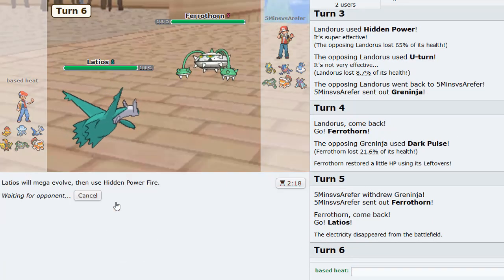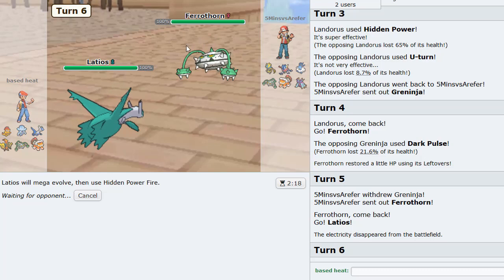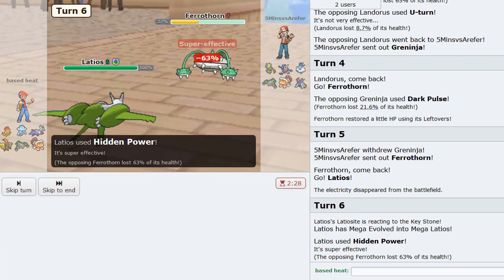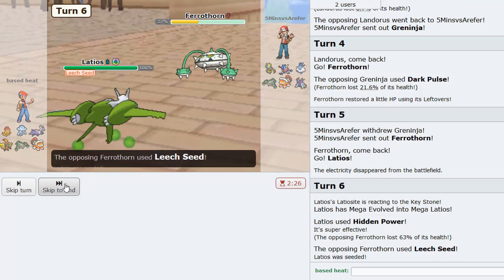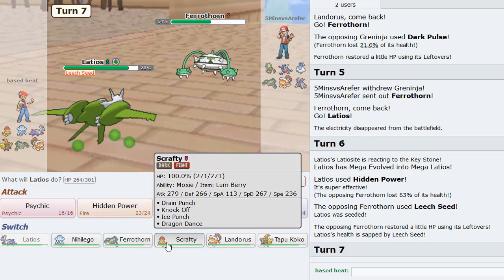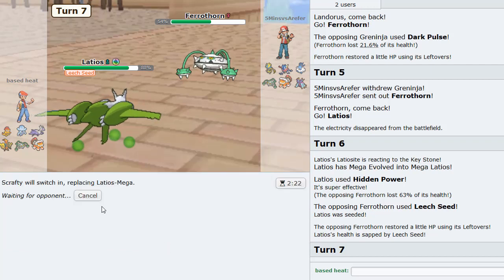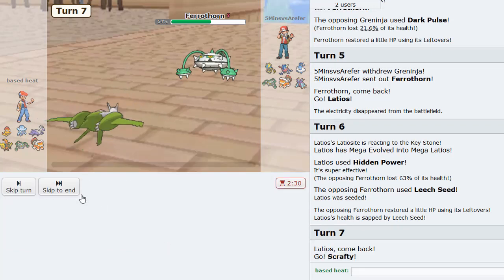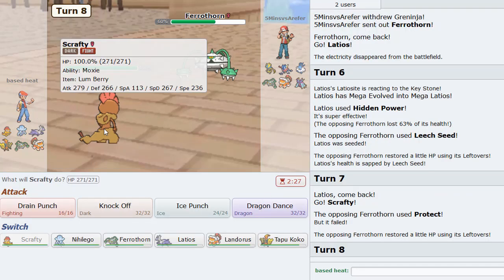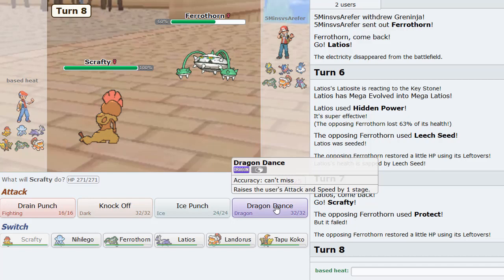Bait this thing to stay in, as he probably expects me to have made a double for no reason - stay in and HP Fire. So we get big damage off on that as he clicks Leech Seed. And predicting him to click Protect, we're going to go into our Scrafty. If he does have Protect that is. And he does. So Scrafty's in here. That's pretty good for us. I can Dragon Dance up now.